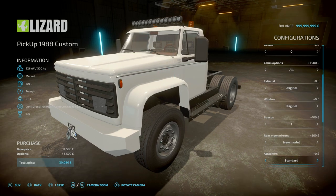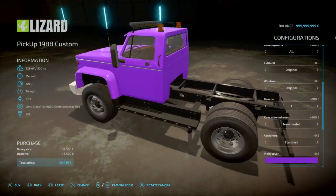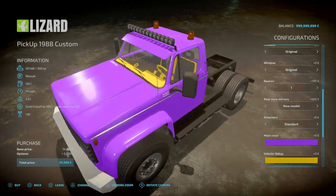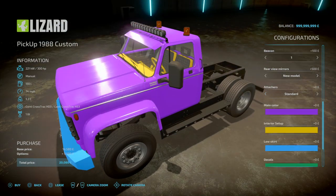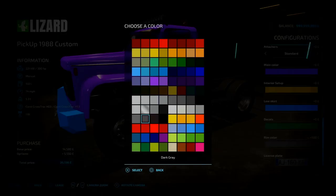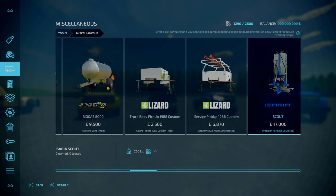Rear view mirror options with original and new models. Attacher options: standard, fifth wheel, and gooseneck. A plethora of main colour options including nice purples. Interior colour changes your seat, wheel, dash and all other little bits. Low skirt changes the front bumper. Different decal options. Rim colour options. Overall decent - the truck body has tension strap options, decal and logo options including John Deere and Claas branding. Attachers: none, fifth wheel, or gooseneck.